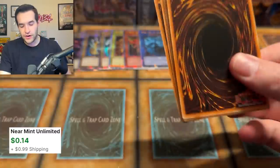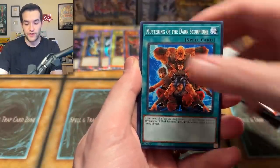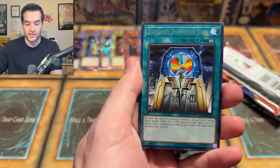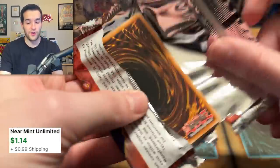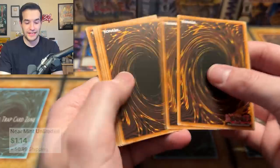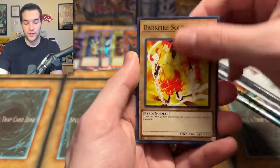Dark Crisis, I believe in you — you can pull us something amazing. Dark Scorpion, Little Wind Guard, Chaos, Staunch Defender, Mustering, Thousand Needles, DD Trainer, Different Dimension, and Mirage Knight. I feel like our foil counter is really high right now because we're pulling a lot — my stack of Supers looks very tall, but it could be playing tricks on me.